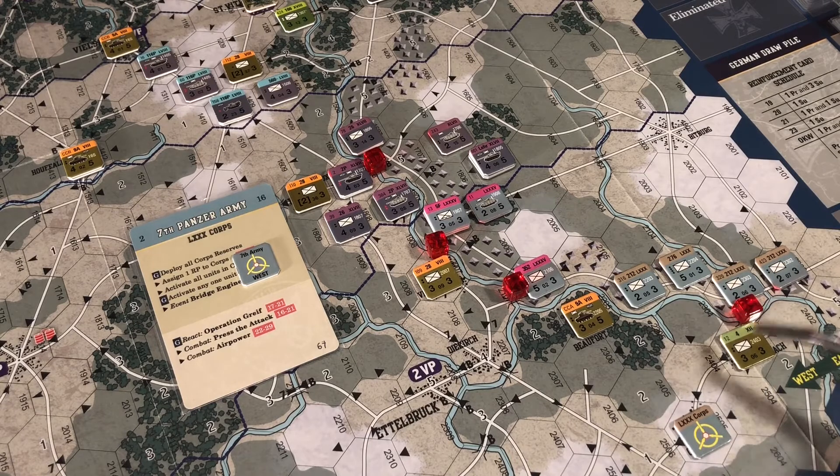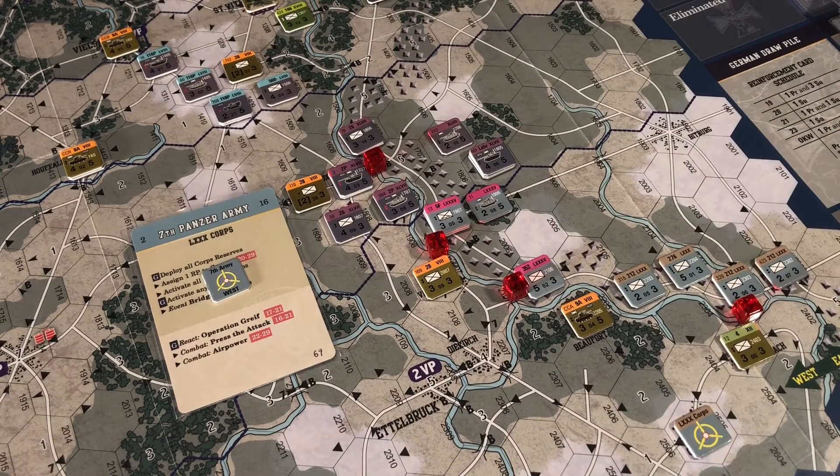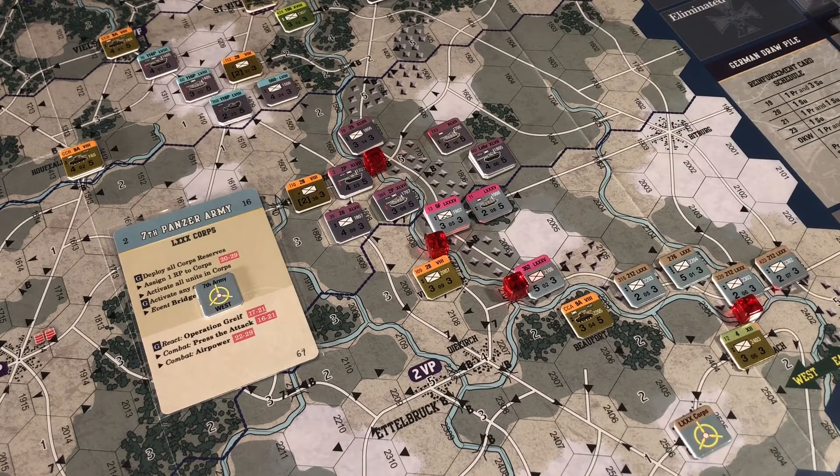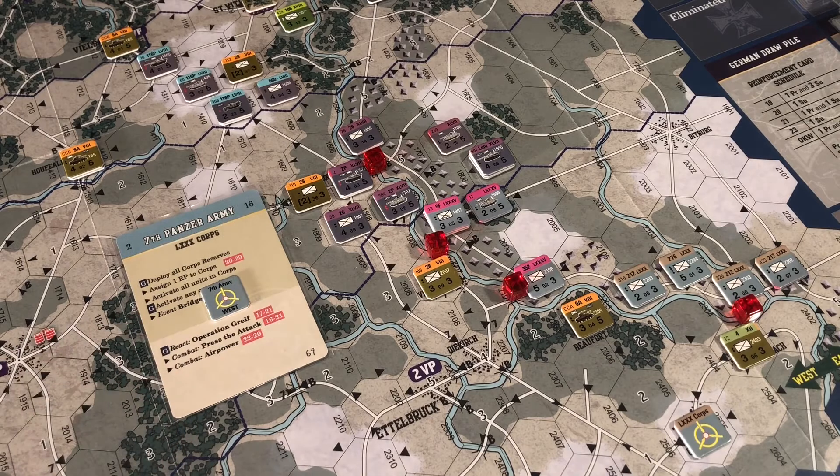That core marker stays there until there's no allied units within three of it, and then it gets removed from the game. Because we've not played the 7th army - there's nothing in the rules to say you should place this marker and this marker when they both come out. It doesn't really matter when you place these markers as long as you roll the dice and randomize where they go. It could be part of the setup.